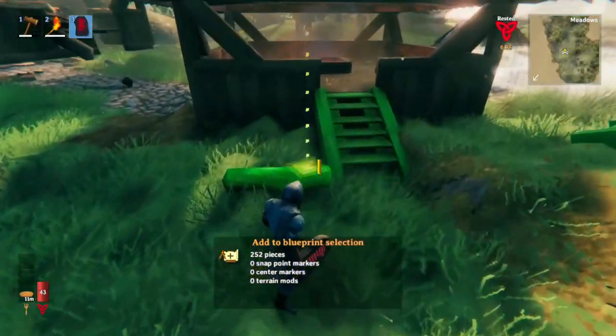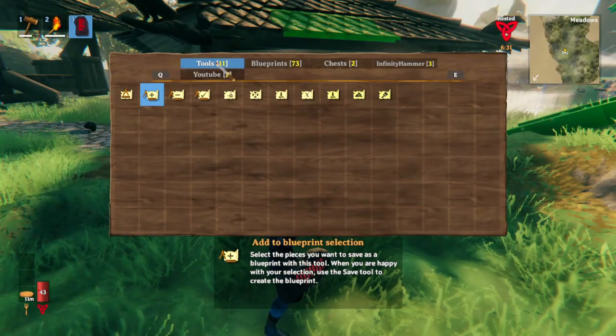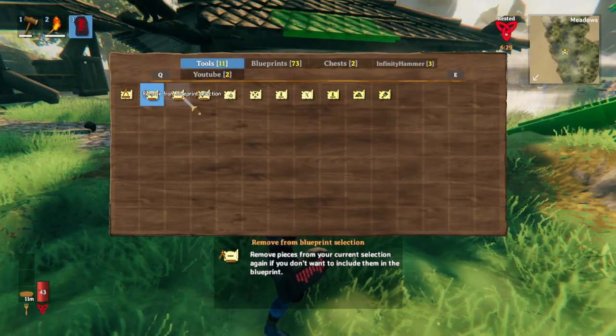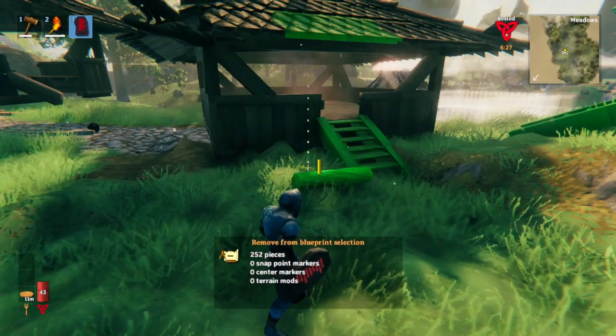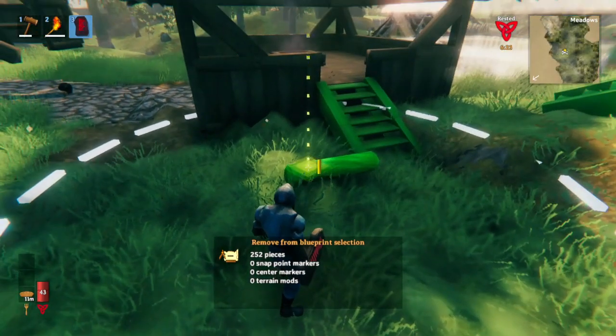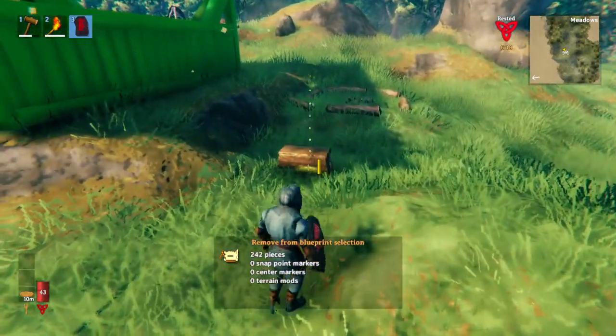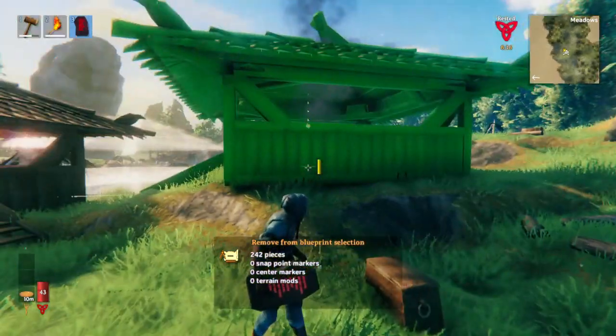Now if I were to save this, it would have some random clutter included, and we don't want that. So you need to go into your tools again and click 'Remove from Blueprint Selection.' Now you can do the same thing — hold a circle and everything in the circle will get removed, or you can just click on individual pieces and they're no longer in the blueprint.